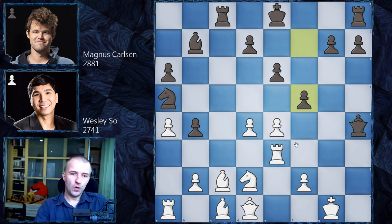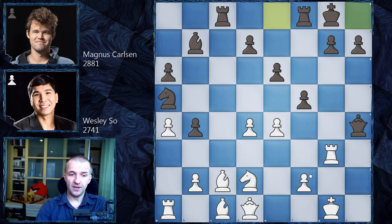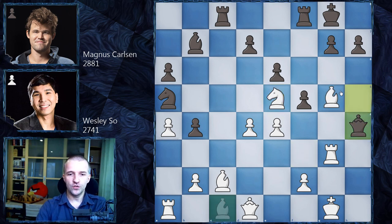The only move that keeps a lot of tension is rook g3, focusing on g7. After castling by Magnus Carlsen, Wesley went for the strongest move: knight f3, kicking the queen. So Magnus went queen h5, and now the killer move is knight e5 — forcing Black to exchange queens. Once queens are exchanged all the attack disappears. Queen h4 goes for bishop g5, trapping the queen.